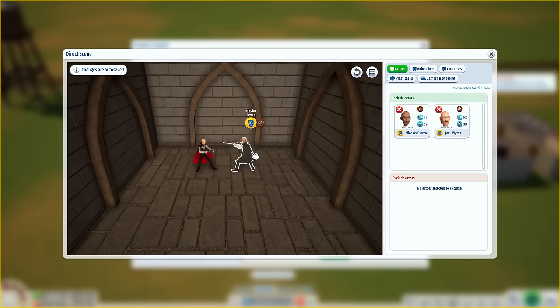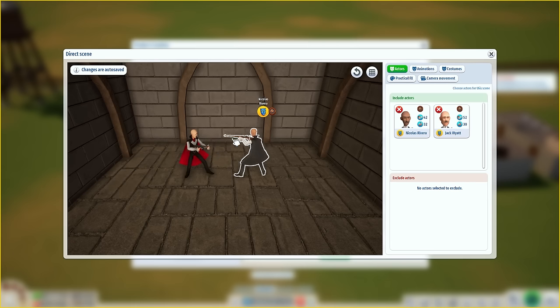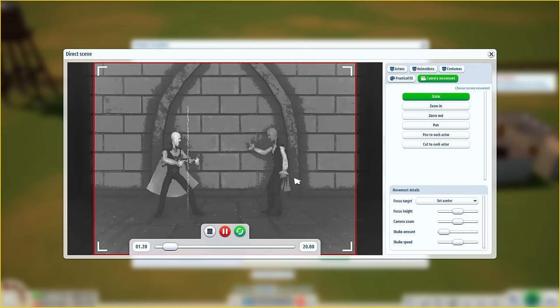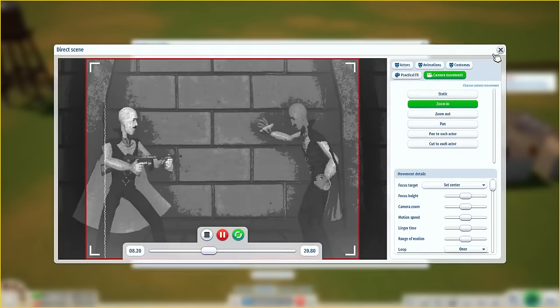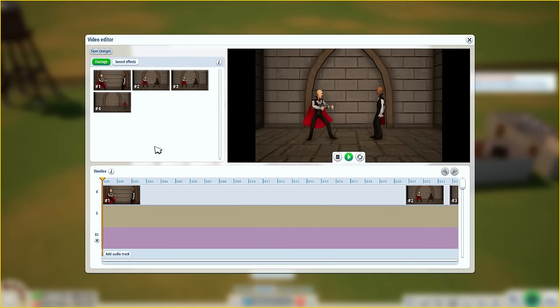We can jump right into the direct scene phase, which is quite interesting. Oh my goodness — they're Draculas with Tommy guns! We can go really deep into what we want to see — different poses on all of these people. We can set costumes, practical effects, and even pan the camera in and out, deciding exactly what we want to do with regards to framing each and every scene.